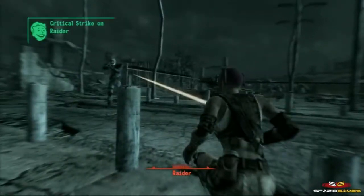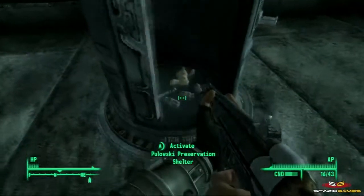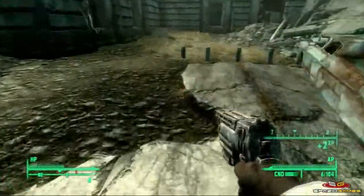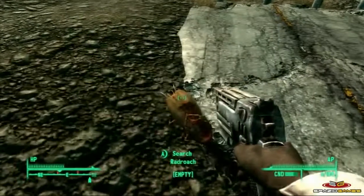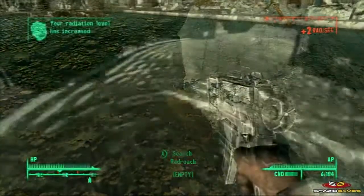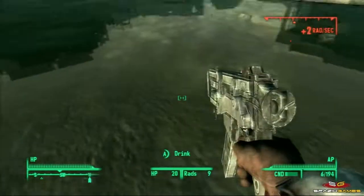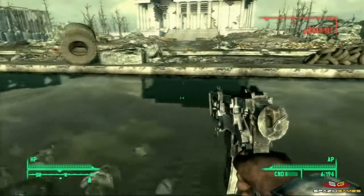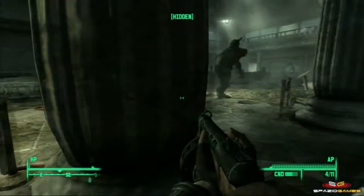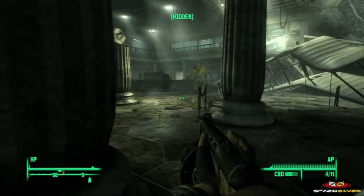In Fallout sono presenti anche droghe e non solo. Le risorse che il territorio ci mette a disposizione sono limitate e quelle poche sono infette da radiazioni. Raramente avremo a disposizione grosse scorte di medicinali, spesso introvabili e costosi da acquistare, perciò dovremo abituarci ad utilizzare qualsiasi cosa ci capiti alla mano. Bere acqua sporca ci darà energia, così come mangiare cibi e carne di qualsiasi provenienza, ma aumenterà continuamente il nostro livello di radiazione assorbita, che a determinati livelli porterà a malattie o potenziamenti. Il gioco è quindi un continuo dover scegliere quando sia il caso di usare una risorsa e quando sia meglio resistere: l'essenza della sopravvivenza.